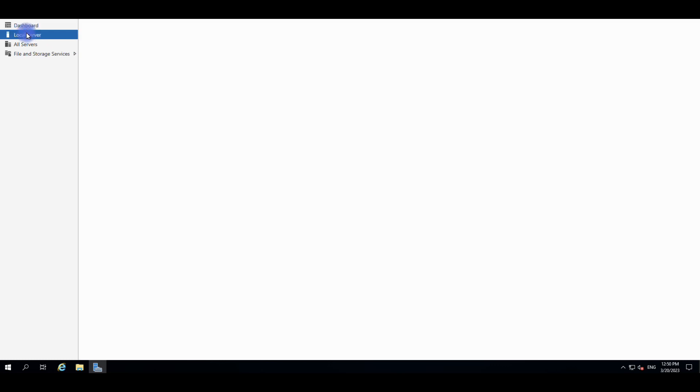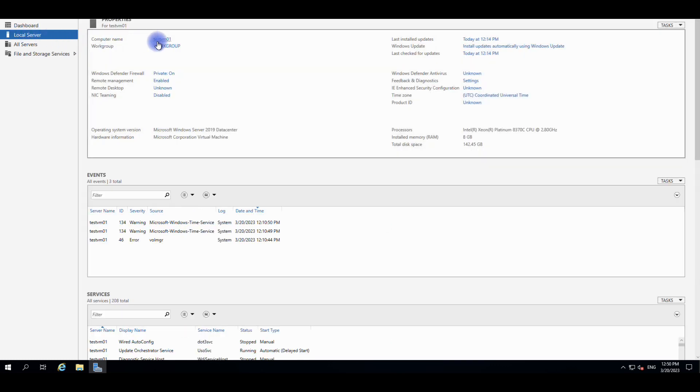Just to prove the point, I can go to Local Servers and you can see this is the TestVM01 machine. We're in a workgroup — workgroup is for personal use. In production you would connect virtual machines to a domain, but that's a different topic. So now you know how to connect to a virtual machine.